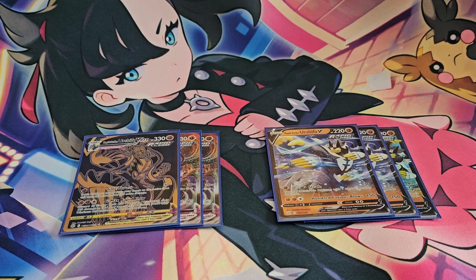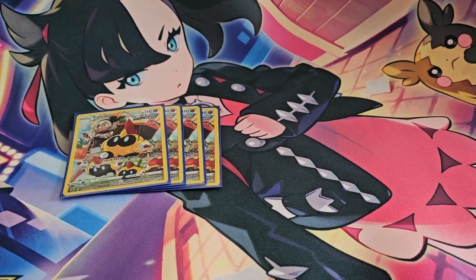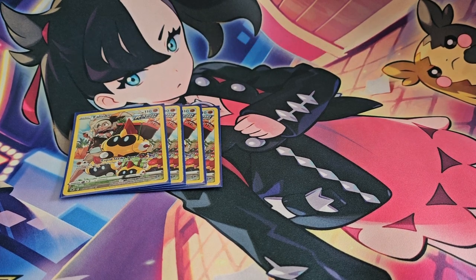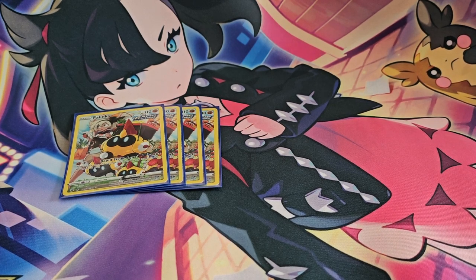Next up, I'm playing four copies of Phalanx. This is a really interesting card — I've seen some decks opt not to play it at all, but I feel it can be utilized to the max if you're able to put as many Rapid Strike Pokémon into play. When you have all the Urshifus, the Phalanxes, plus another card we'll get to later, it really adds up to how much you have out on the board. For the minimal attack cost, it's definitely worth playing.